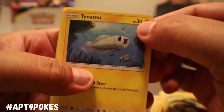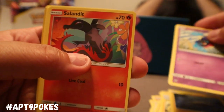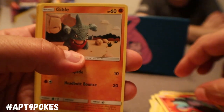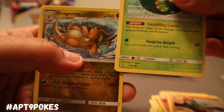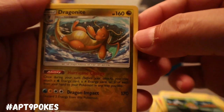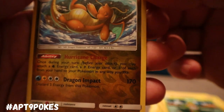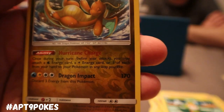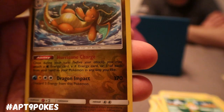Here we go, we're back in the game. We got Tynamo, we got Cosmog — we can just throw that Cosmog away. We got Gabite. We got the Reverse Holo Dragonite — Dragonite is good. Hurricane Charge: once during your turn, you may attach a Water and Electric energy, one of each, from your hand to one of your Pokemon any way you like. Pretty strong.